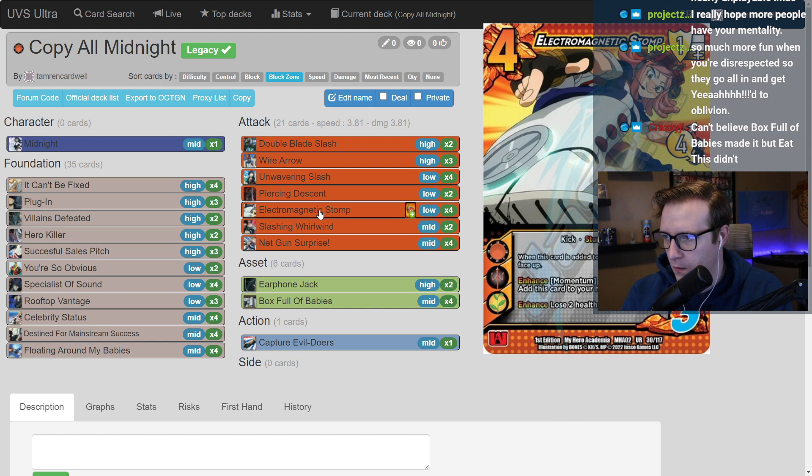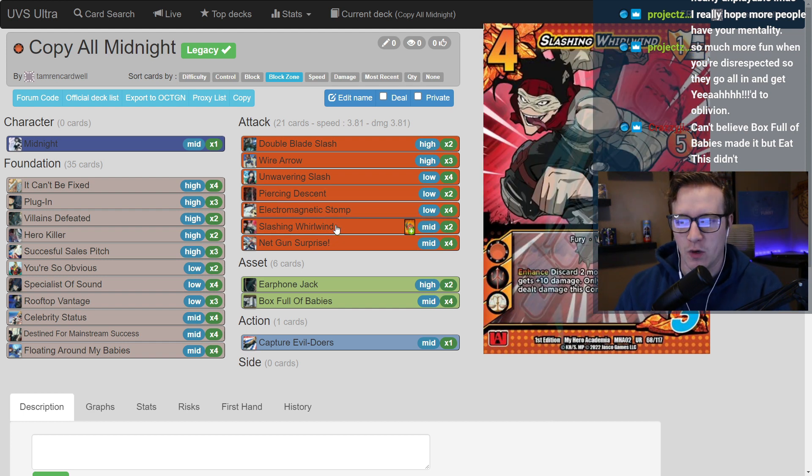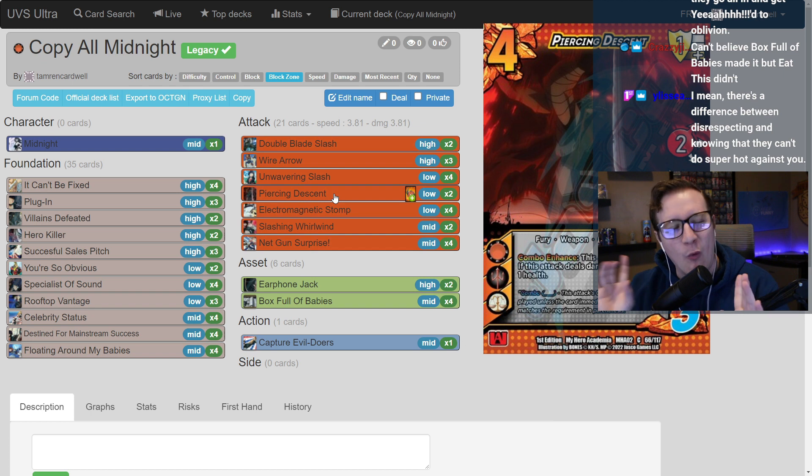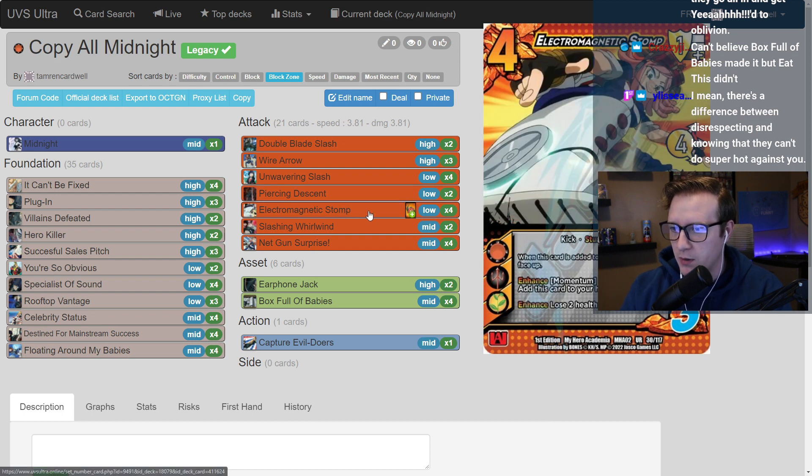I think Slashing Whirlwind is really hard to play early enough in the chain to make it relevant. The only way we actually get to Slashing Whirlwind here is either we're deep into a turn or deep into a game — like turn five or six — or we get lucky with a cool Staff Strike. I think we should cut the two Piercing Descents and put in two Staff Strikes, and not worry about it — but if it happens, it happens. Everything in the deck is a weapon except for Stomp, and that's okay.